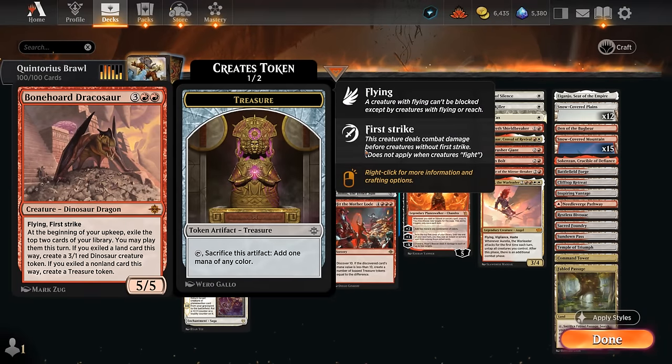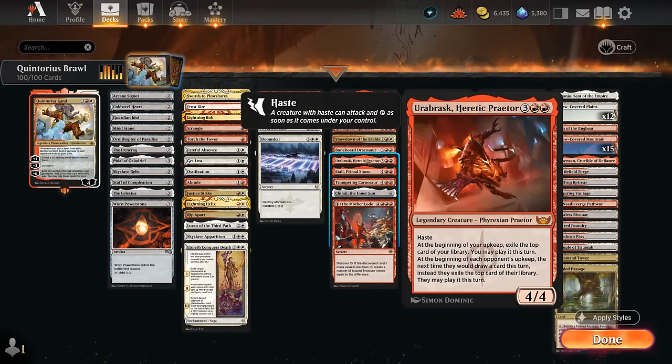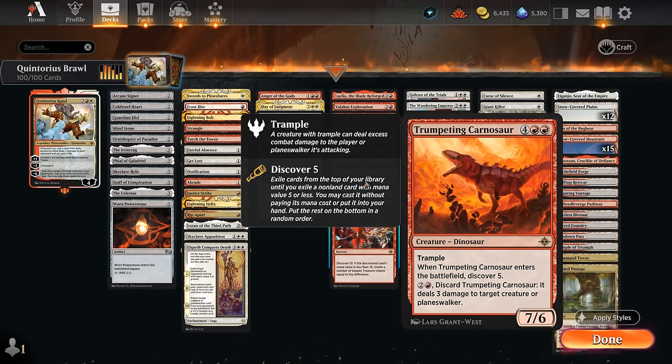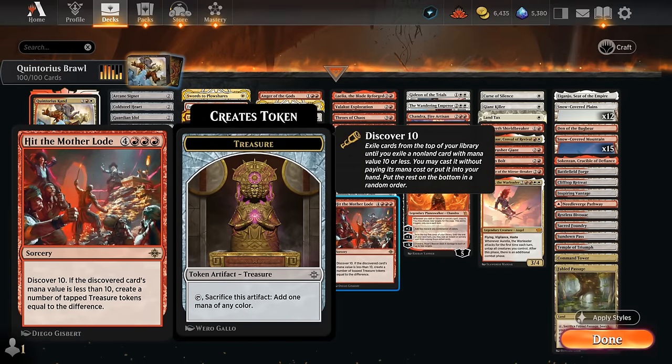The Dracosaur provides a ton of card advantage while generating 3/1 Dinosaur tokens and treasures. Etali is a 4/4 with Haste that can exile our top card each turn while punishing the opponent. Atla Palani is a 6/6 that when it attacks exiles each player's top card for us to play for free. The Carnosaur can be discarded for 3 mana to deal 3, or played as a 7/6 Trampler that discovers 5 when it enters. The Inner Sun provides value turn after turn, making our spells uncounterable, and triggers at our end step so we often get immediate value. Hit the Motherload is a fun discover card that at minimum gives us treasure tokens.